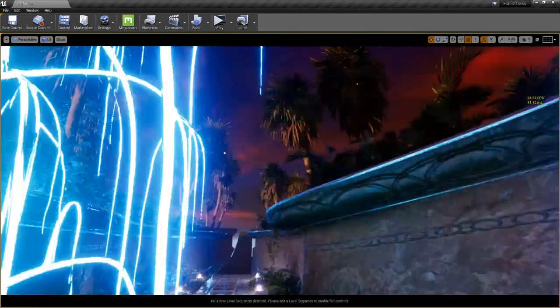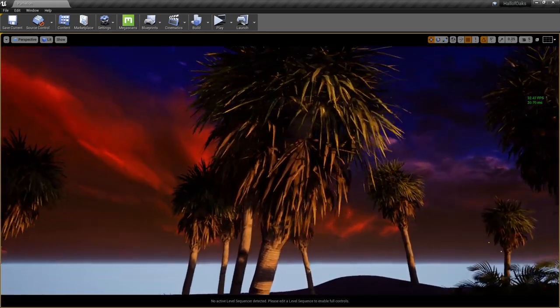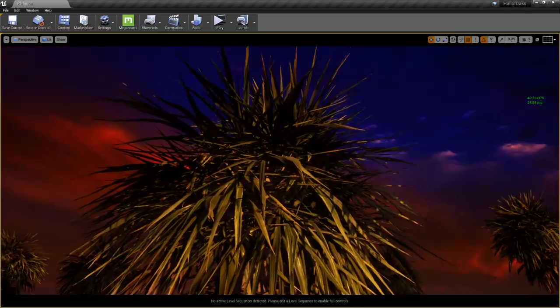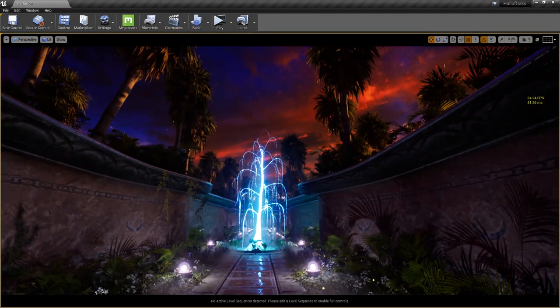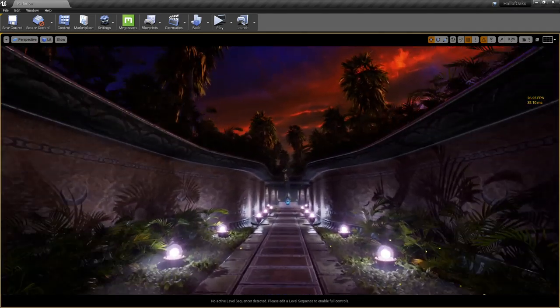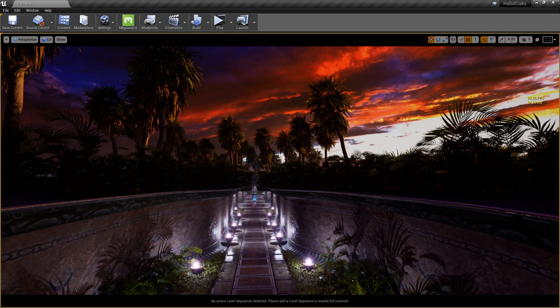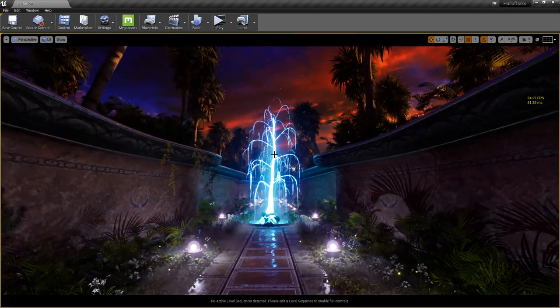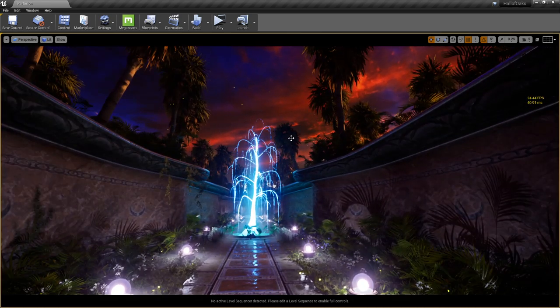Last time we left off I had a bunch of oak trees up here. I went into SpeedTree over the weekend and made some Sable Palms, which actually use scans that everyone who uses the Megascans library has access to. Trees are one of the best ways to ground a scene in reality — they tell humans there's a scaled object you can relate to as a person, giving the scene depth and world scale.